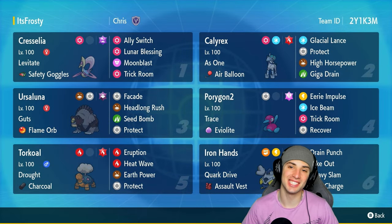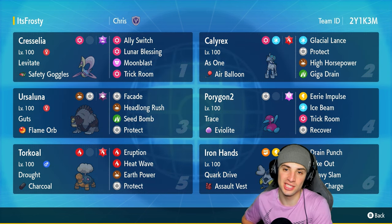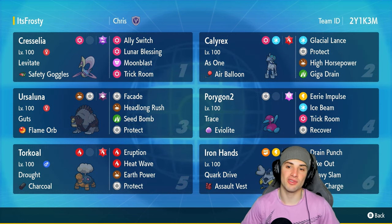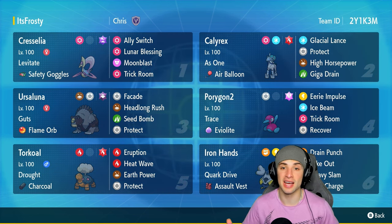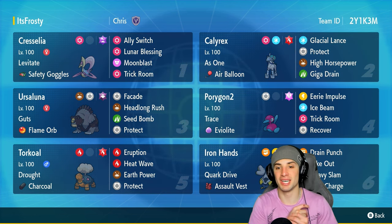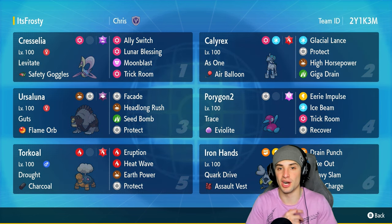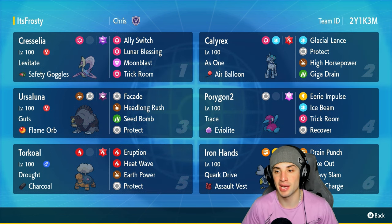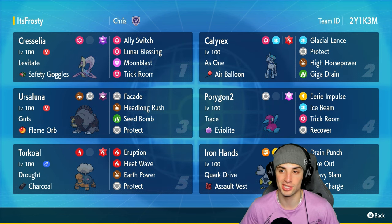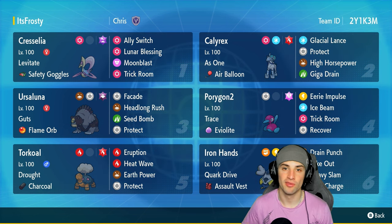What's going on YouTube, Jeans here, welcome back to the channel. In today's video we are continuing our run on the Regulation G rank ladder, but this time using an Ice Rider Calyrex team. When it comes to Ice Rider Calyrex, I believe this is one of the best if not the best restricted Pokemon in Regulation G. This Pokemon is absolutely amazing, especially within Trick Room. It has As One ability, which gives it Chilling Neigh — every time we pick up a KO it gives us a plus one attack boost, so it just snowballs and gets stronger every time.